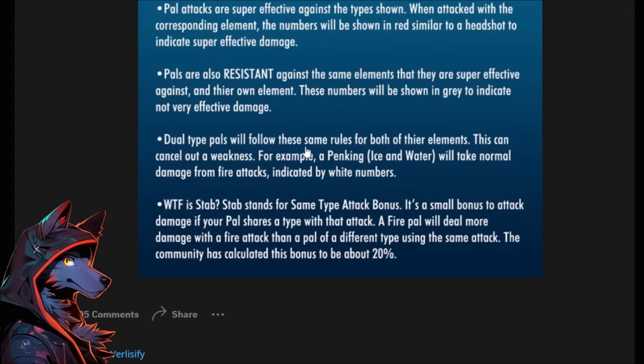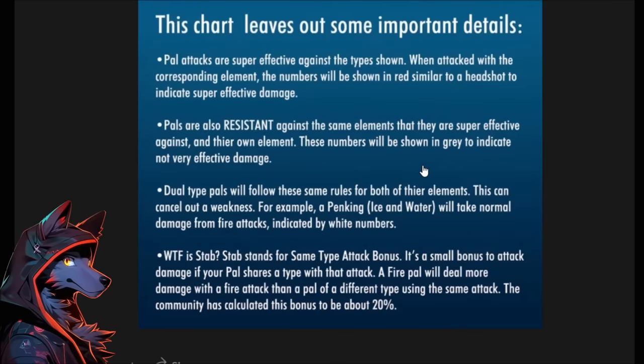Dual type pals will follow the same rules for both of their elements. This can cancel out a weakness. For example, Pengking being ice and water will take normal damage from fire attacks, indicated by white numbers. The dual typing does complicate things a little bit.